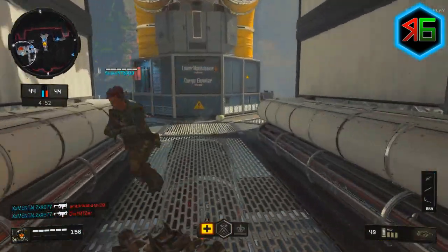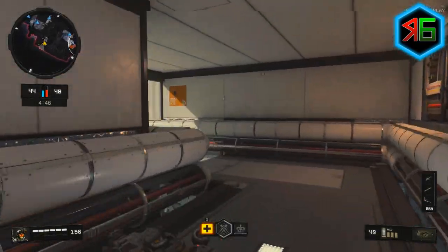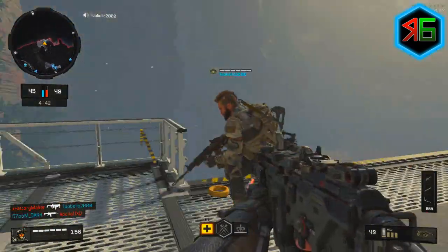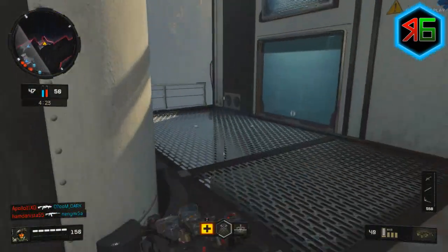If you come around further, this can be used as cover. If you come to the right, that's one way to check if people are coming from spawn. Or you can come around to the left. Here's another one of those secret little areas — if anyone's coming from spawn, you can hide there and wait till they run past because they won't really see you.